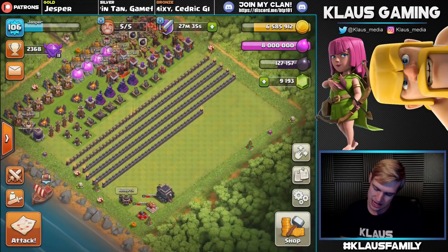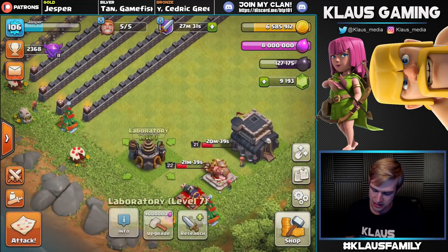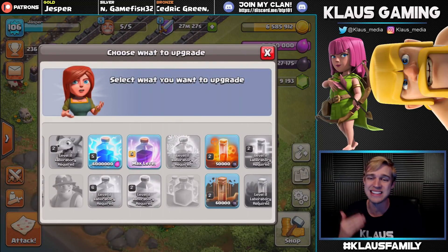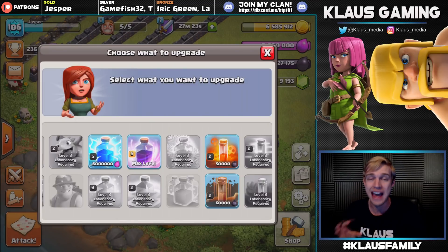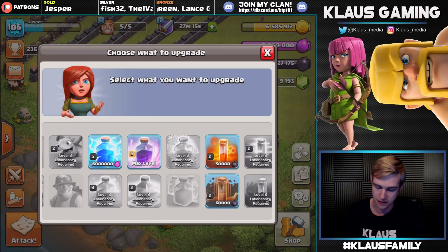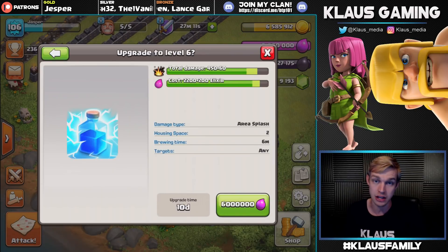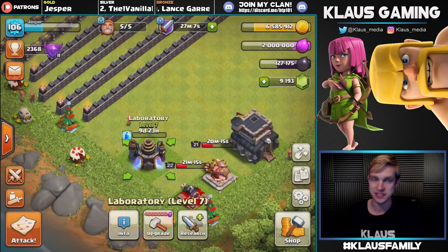Let's do our lab first. We're so close to being done with our lab that we might as well get that over with. I've got a ton of elixir - I'm going to do my last elixir upgrade in the laboratory: the lightning spell. And then after that, we'll have to pour some dark elixir into our poison spell and our earthquake spell, and our lab is done. After that, it's all about walls and heroes. Let's upgrade this lightning spell - 10 days to upgrade, 6 million elixir - bam, there we go, good stuff.